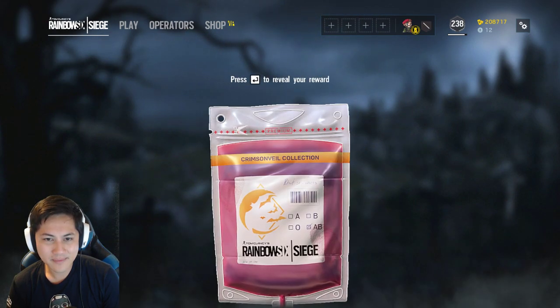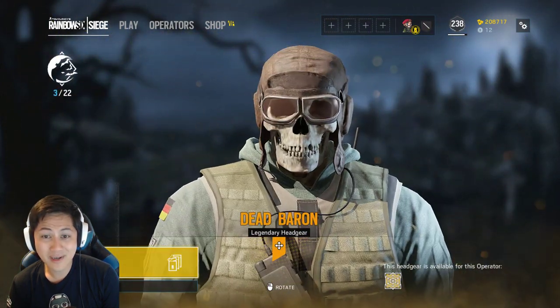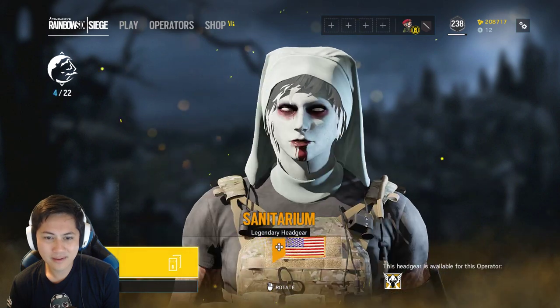Then we got the Finca — another legendary. We got the Dead Baron, and then we got the Valkyrie.